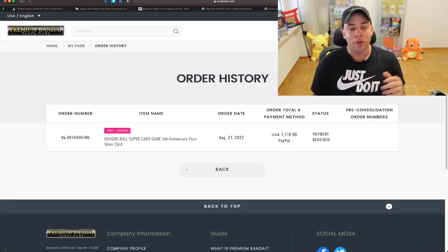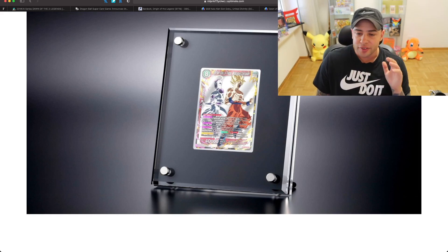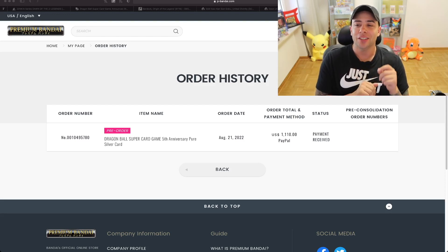The last thing I want to talk about is that for the fifth anniversary, Bandai just held a huge lottery where you had the chance to buy the Dragon Ball Super Card Game fifth anniversary pure silver card. It features Super Saiyan Son Goku and Frieza — 'A Miraculous Conclusion' — made of pure silver in an acrylic case. Only 555 of these were made, available through a lottery on premiumBandai.com. The MSRP is $1,100 plus $10 shipping. I went ahead and pre-ordered mine — payment received, shipping in February. I have no idea what the secondary market value will be, so drop your guesses below!